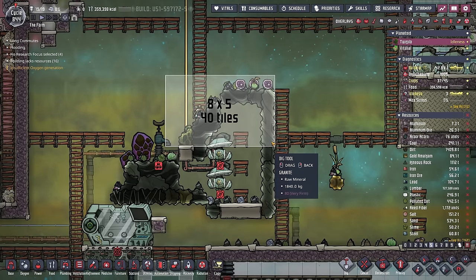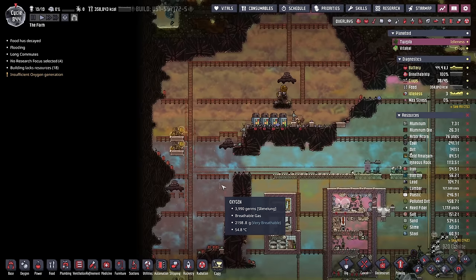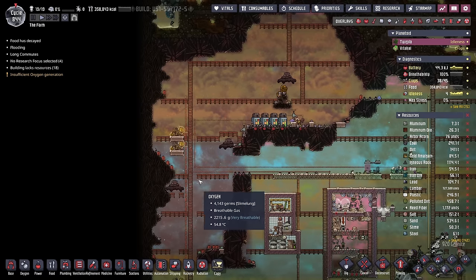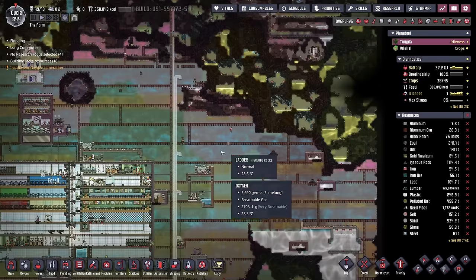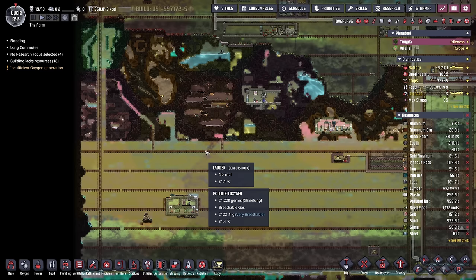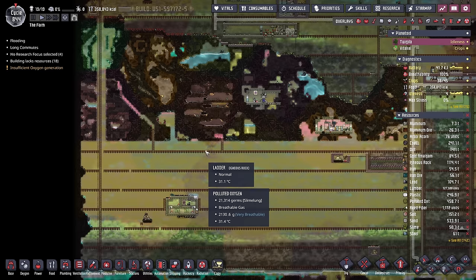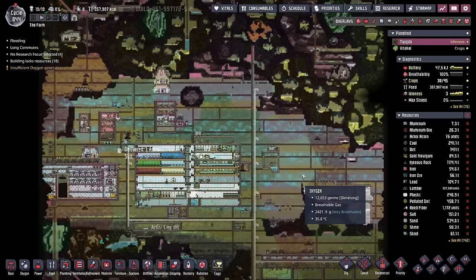Each one of these steam turbines is giving us 575 watts. So today we're going to look for some more power. We had plenty of access to power when we had this geode full of natural gas, but it finally ran dry, which means we can clean all this up at last. Long-term power is definitely not going to be an issue — we have plenty of oil reservoirs: three over here, a couple over here, they're absolutely everywhere on this map. A petroleum boiler with petroleum generators absolutely solves all of our power problems.